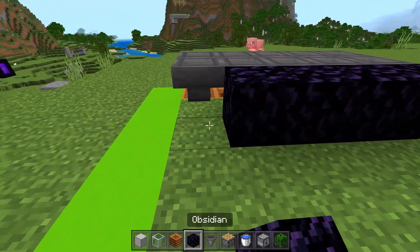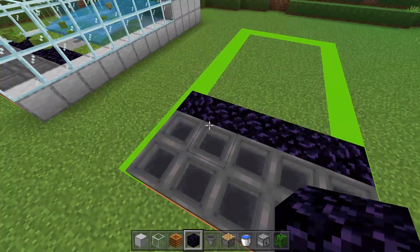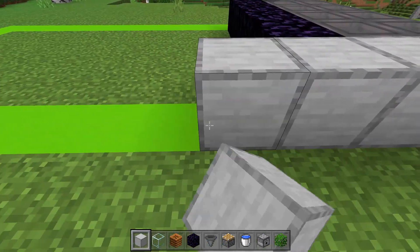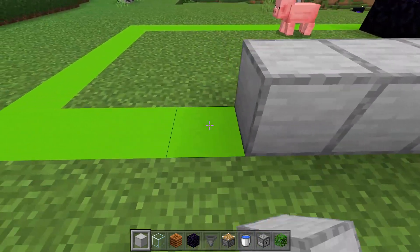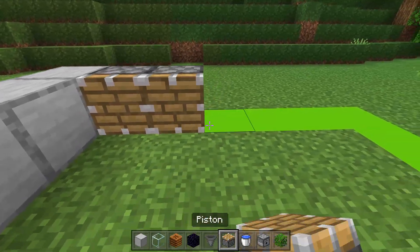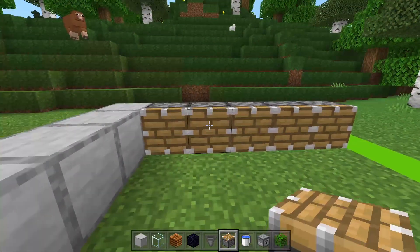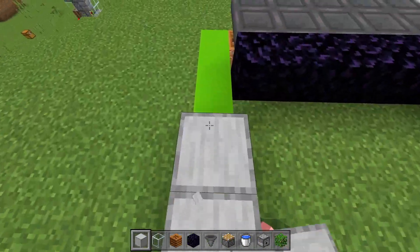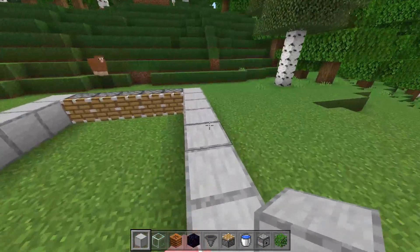Go ahead and place obsidian right behind those hoppers, and then grab some building blocks and build back 13 blocks just like this. Then create a wall of pistons five blocks long just like this, and then fill in the wall on this side as well just like that.